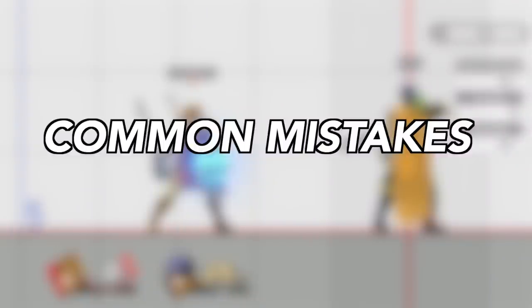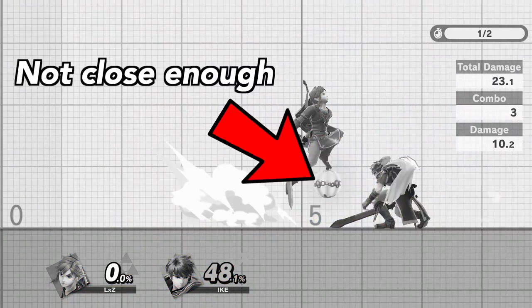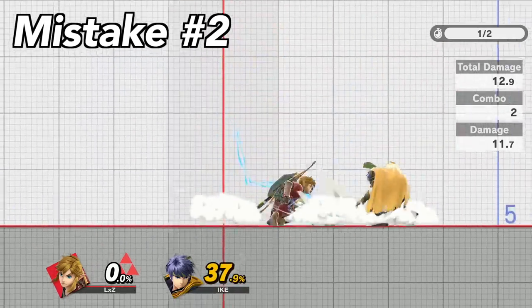Let's talk about common mistakes that people make when trying to learn Nair Trains. Mistake number one: not dashing close enough to the opponent. Mistake number two: accidentally throwing the bomb.